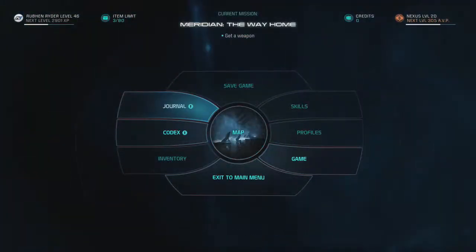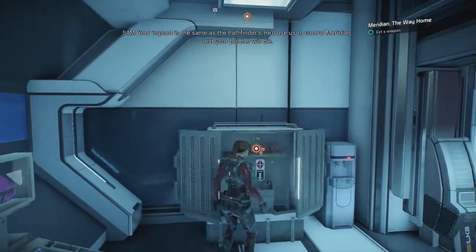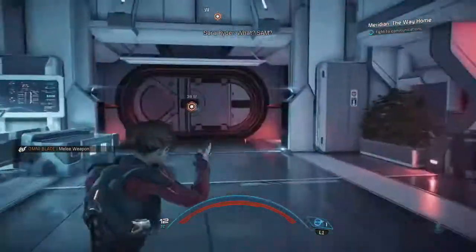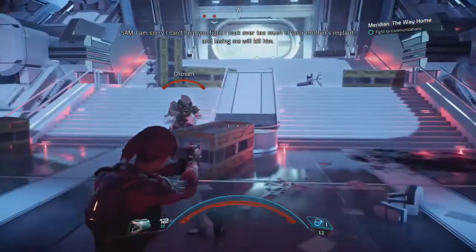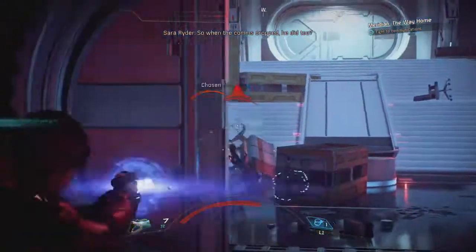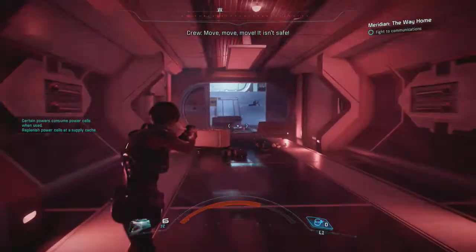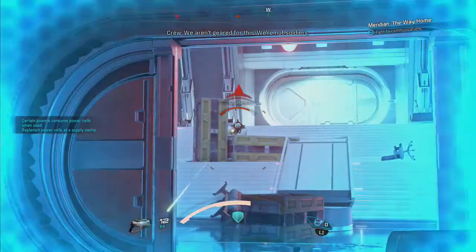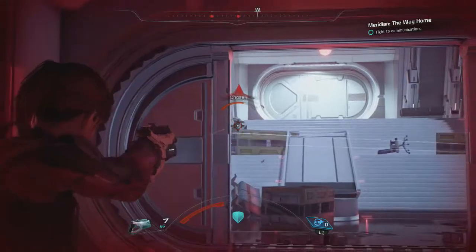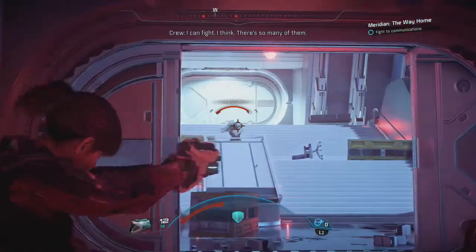Once you're done that sequence and go through a lot of story exposition, you're going to get to play as your other twin. In my case it's Sarah Ryder, and guys you need to be careful here - she doesn't have any abilities. You might be level 40-something but you won't get any abilities, and you're going to be stuck with your starting pistol, the Predator.